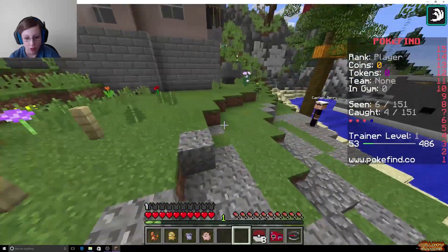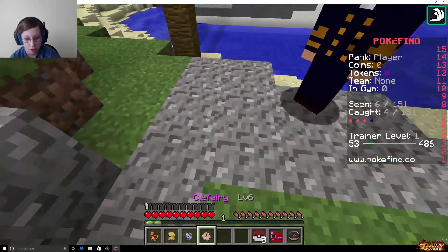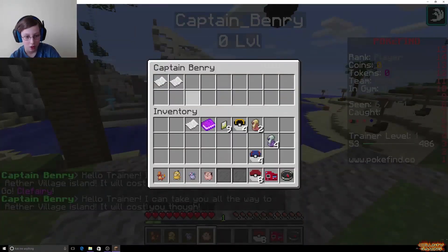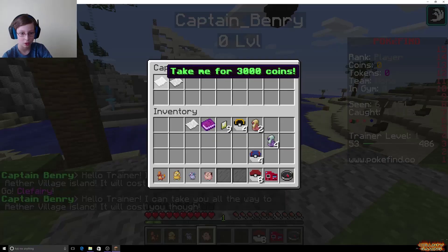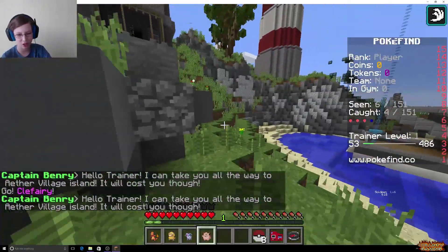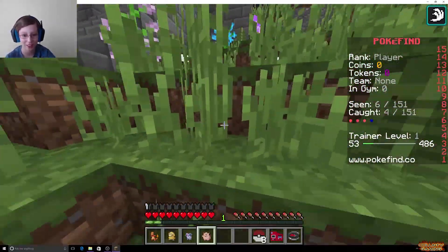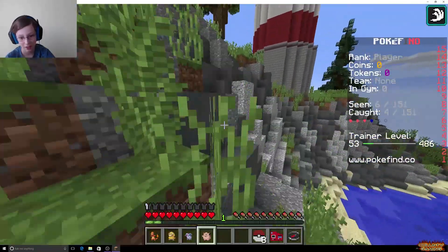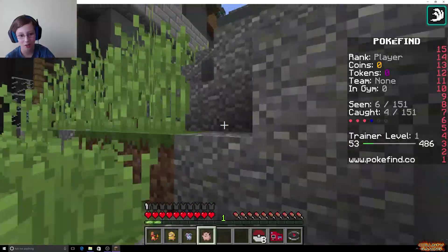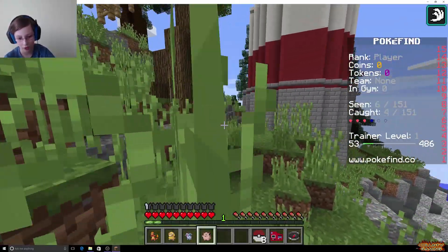Water channel to the Aether Village. You have Pokemon? Let's battle. No I don't — I thought you wanted to battle. He's level zero, he doesn't even have a Pokemon. Ooh, let's get to this like lighthouse. Is that a lighthouse? I think it is. Yeah, it looks like it.